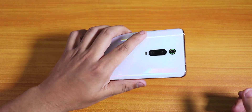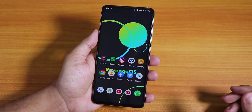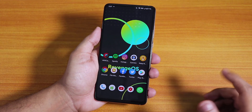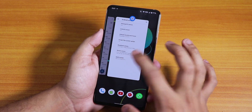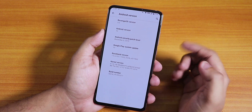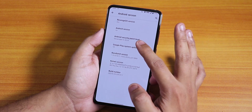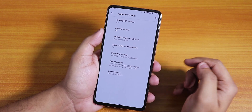What is up guys, this is Tado back with another video on the Redmi K20 Pro. Today I'm going to be showing you the latest Revenge OS on this device. This is the 12th December 2019 build. The Revenge OS version is 3.0, the Android version is 10, the security patch is December 5th 2019, and the stock kernel is the Immensity kernel.